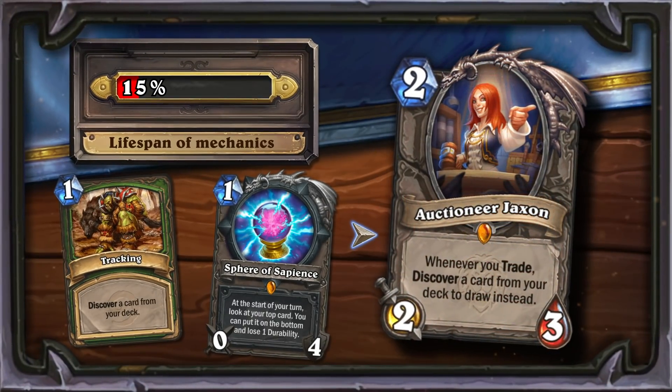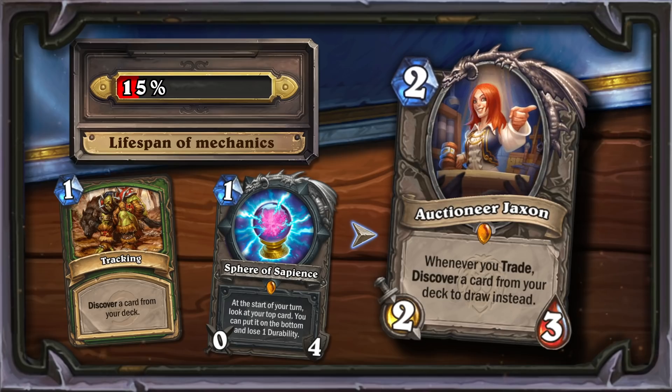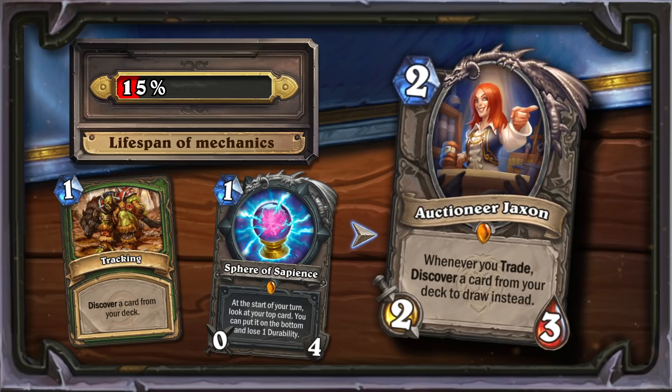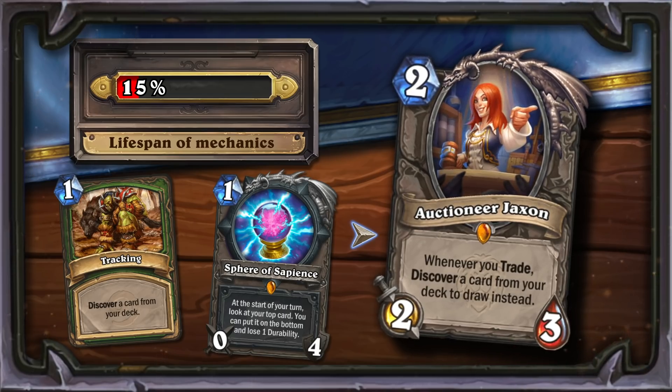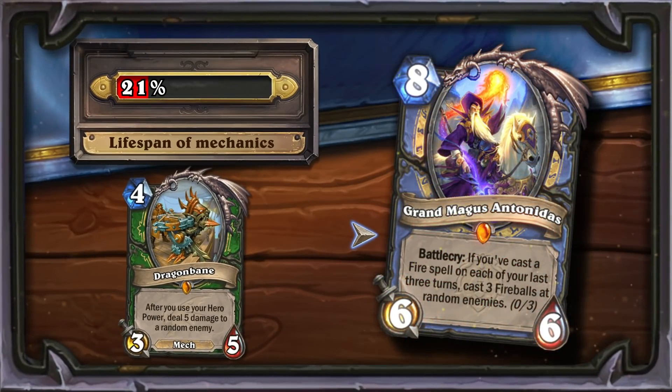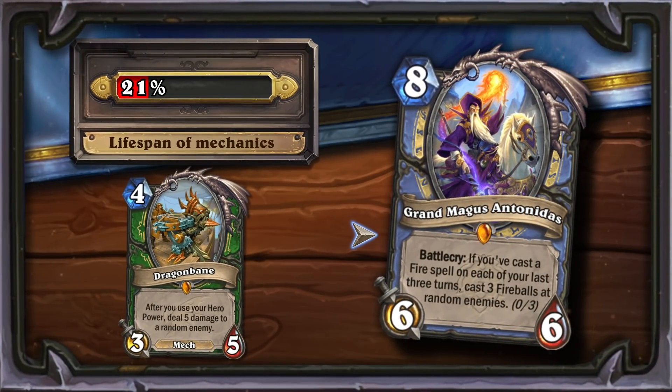At first glance, Auctioneer Jackson is a terrible card. To discover something from your deck, you must use a tradable card. Despite this, the card could be useful in some specific combo decks to find an important tool. The second Intonidus reincarnation is very similar to Dragonbane, but has an important flaw. To activate the effect, you have to have made certain actions for three turns in a row, which makes Intonidus much less flexible than Dragonbane.